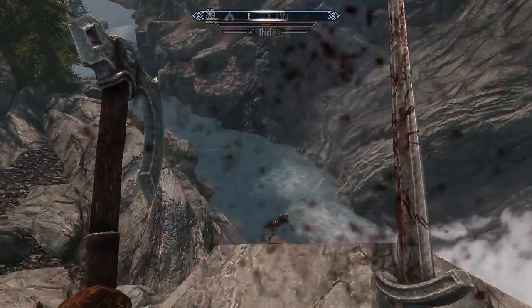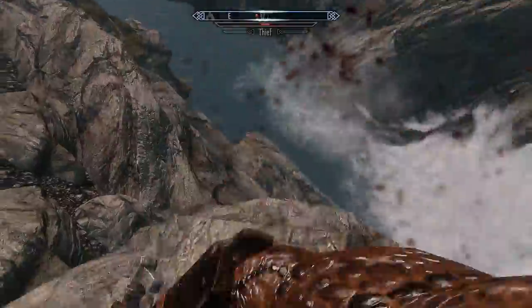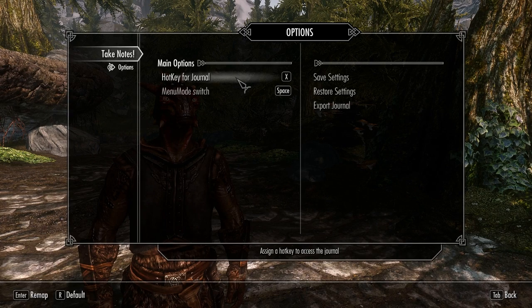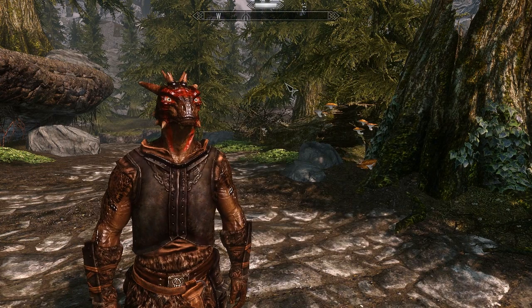We've seen quite a few requests for this type of mod, especially when we covered the Read Books Aloud mod last month. So when we saw this we were excited to see how it was implemented. When you first install the mod you'll need to head into the mod menu where you'll be able to set up your hotkeys of choice. Once that's done you'll just need to press the hotkey and this is what you'll be greeted with.